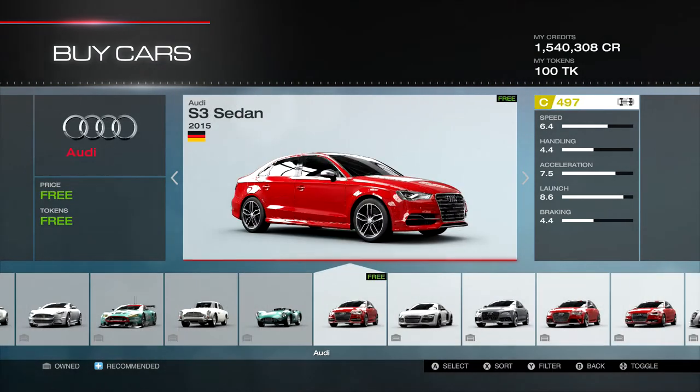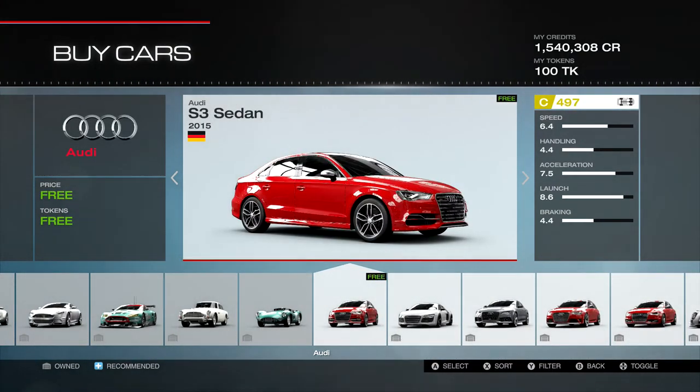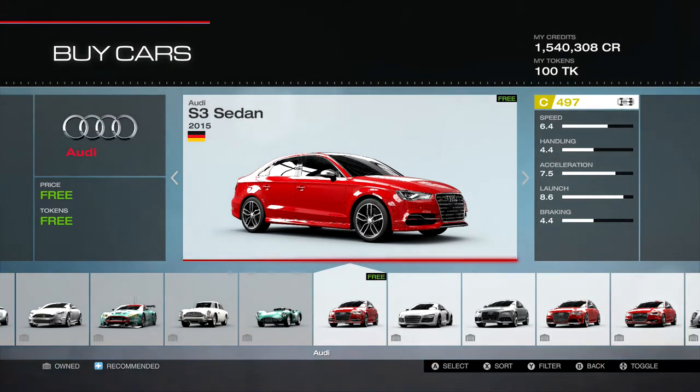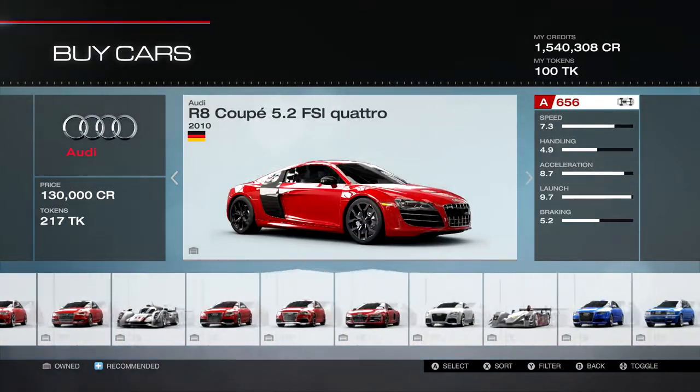Moving on to something a little more modern — we have the 2015 Audi S3 sedan, all-wheel drive. It's already at the top of C class. I have a hard time believing this would be a good B class car unless you can convert it from all-wheel drive to rear-wheel drive. I don't think all-wheel drives have been real strong in this particular game.